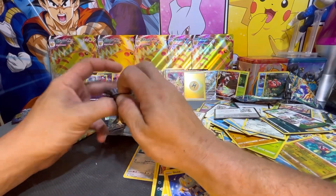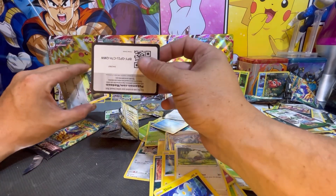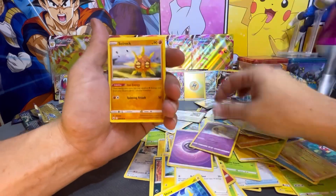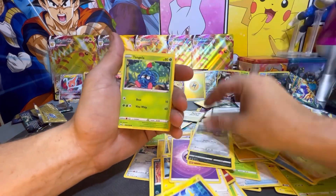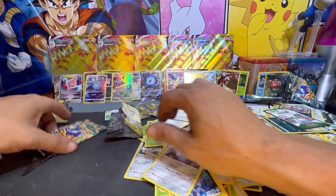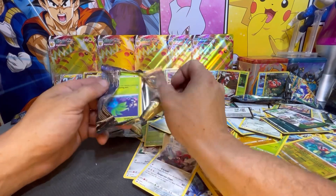Down to our last two packs, then I want to clean up this mess and call it a night. Here's your code card. Flip this around — Psychic Energy, Solrock, Tangela, Baltoy, Galarian Meowth, Wailmer, a Baltoy, and a Scizor. Last pack right here — let's see if we can find a legendary dog!